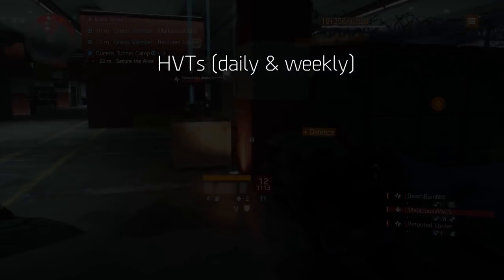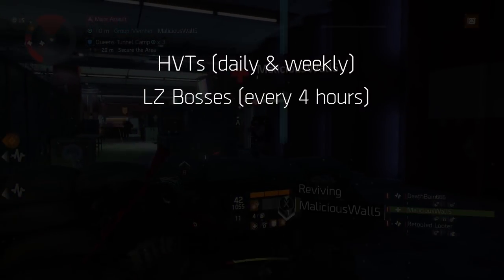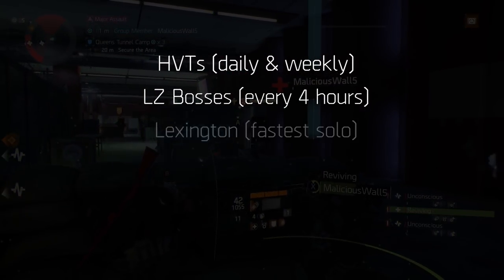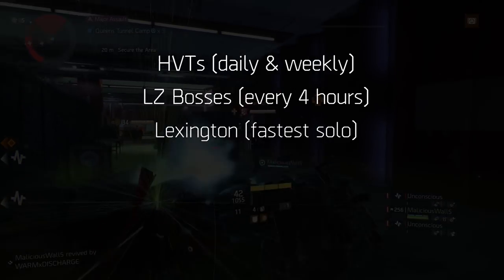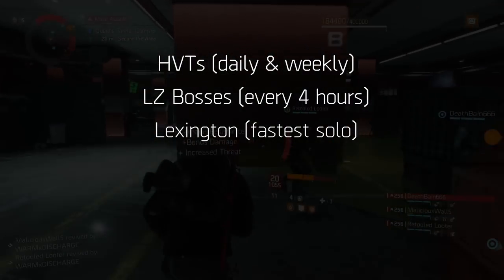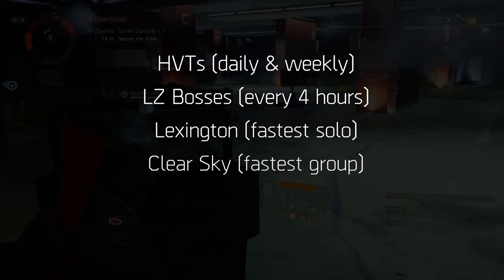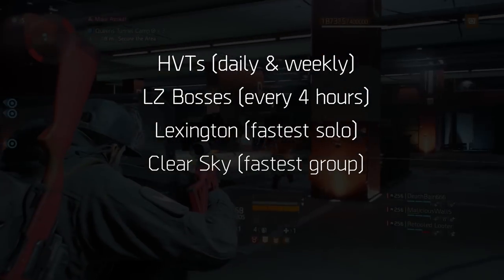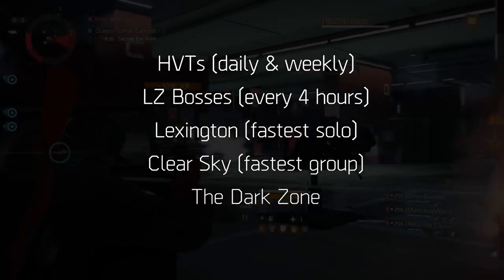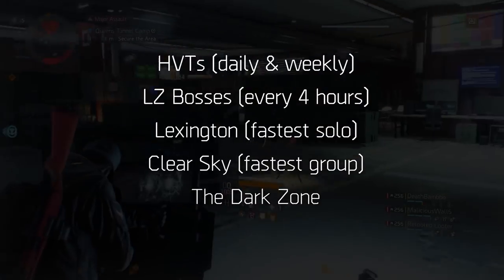HVTs: don't rush straight into these - see the leaderboards section. These are a quick way of gaining a ton of credits and can be used to increase your ranking. Light Zone bosses are varied and quick to complete. Lexington is the fastest challenging mission to complete - even without the group or activity modifier, you can finish it in 10 minutes or less. Clear Sky, with a well-coordinated group, can be completed in around five minutes. For a change of pace, the Dark Zone offers some variation - just run around and kill named enemies for GE credits.